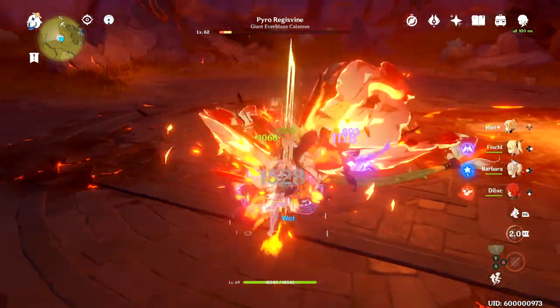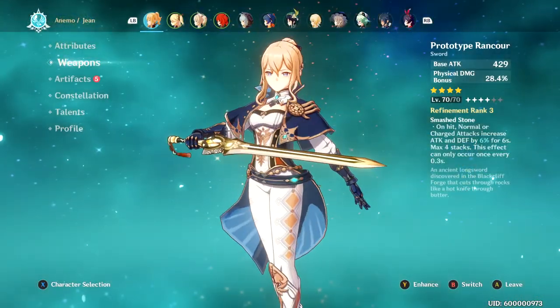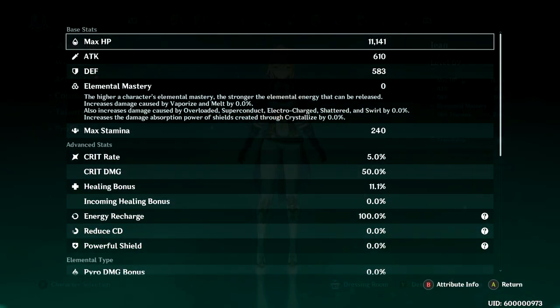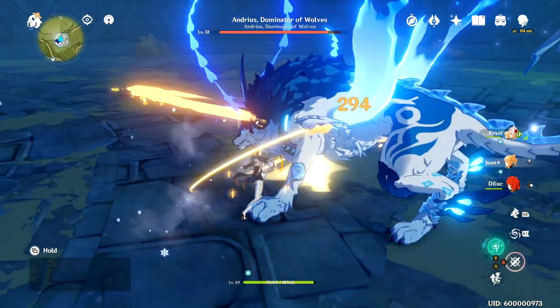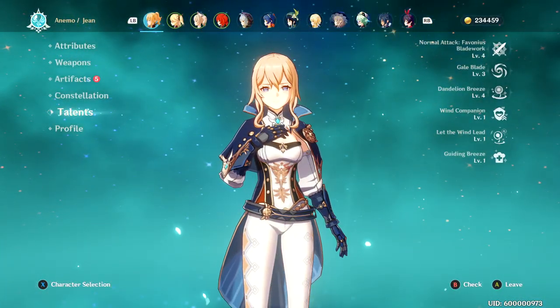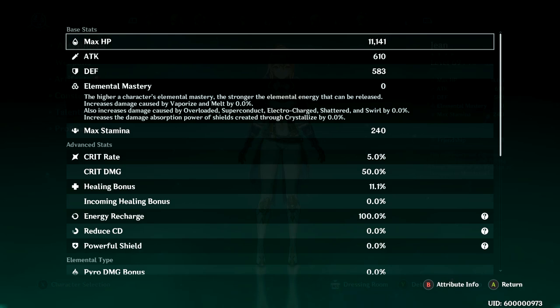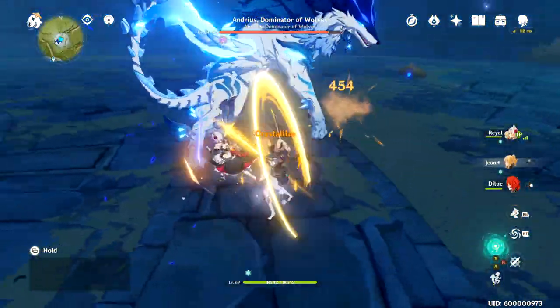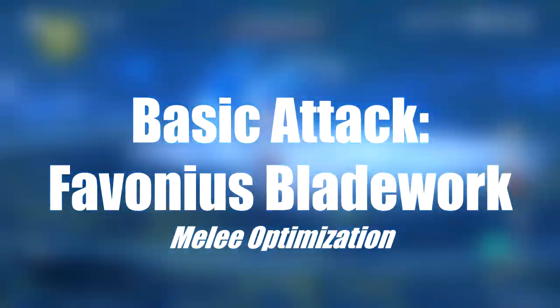Her element is wind, which means she shares the same element as the default traveler and Venti. As is standard for all characters, HP is the highest stat. For Jean, her next strongest stat is defense — it shows attack as higher but that's factoring in my weapon bonus from Rancor. Outside of that her stats are pretty standard except for the healing bonus, which we'll discuss why that's significant a little further into the video.